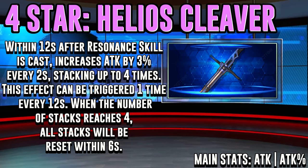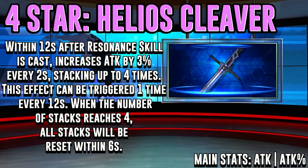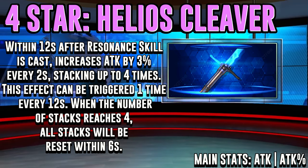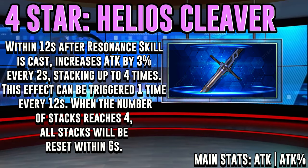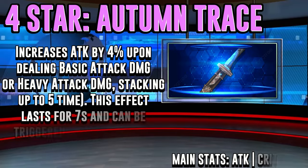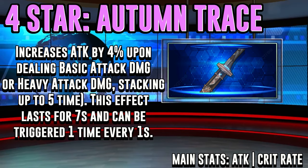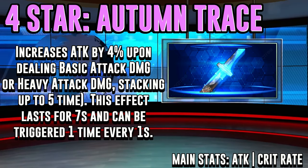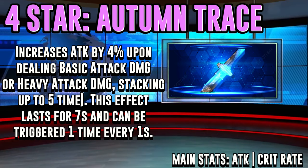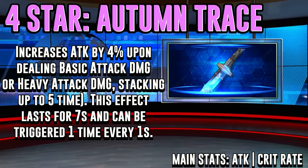Helios Cleaver is her 2nd best 4-star option. With attack as both of its main stats, it's going to increase your attack by 3% every 2 seconds within 12 seconds after using your skill, which will be 18% and can be stacked 4 times for a total of 72%. Note that when the stack reaches 4, the number of stacks will reset within 6 seconds. Autumn Trace is going to be her last 4-star option. With attack and crit rate as its main stats, it gives a 7-second 4% attack increase when dealing basic or heavy attack damage, stackable up to 5 times for a total of 20%. Note that this effect can only be triggered once every 1 second.